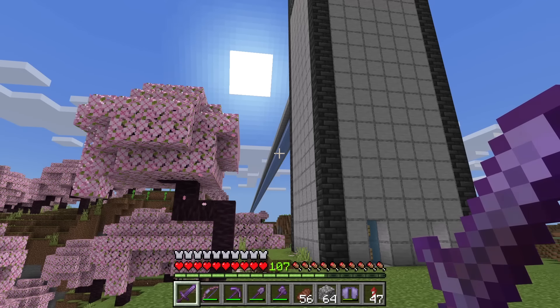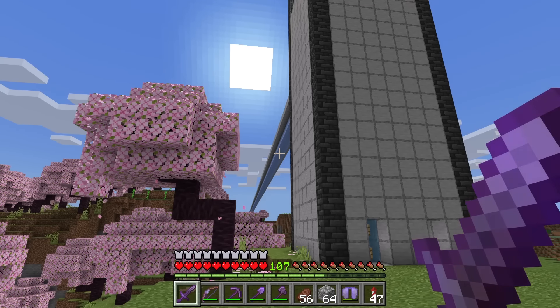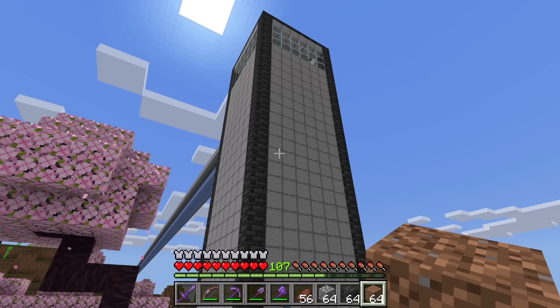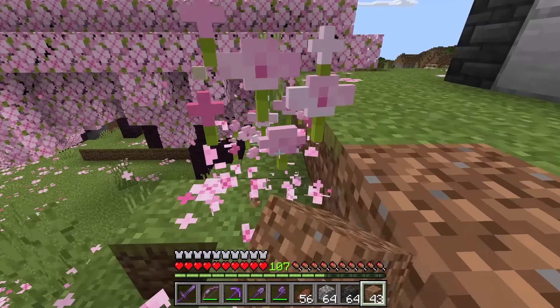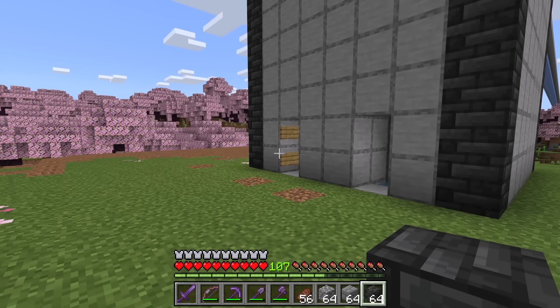Since this ice highway leads over to the pillager outpost where I'm going to make the raid farm, I'm going to create a raid farm themed tower over here. Before I make the tower, I'm going to flatten out this area. To get this build started, I'm going to create an outline out of deep slate tiles.